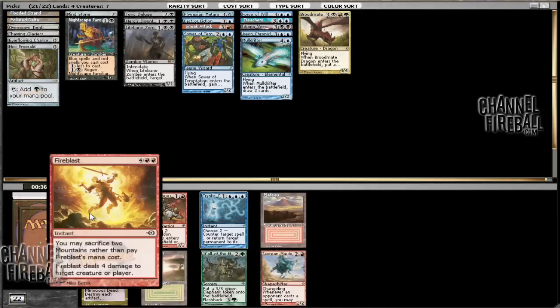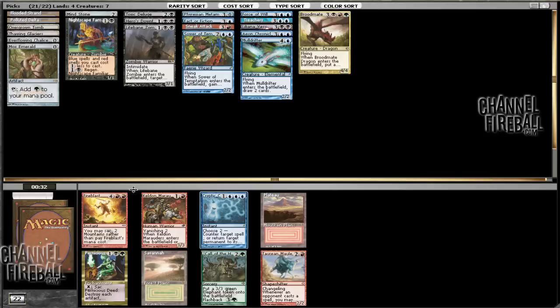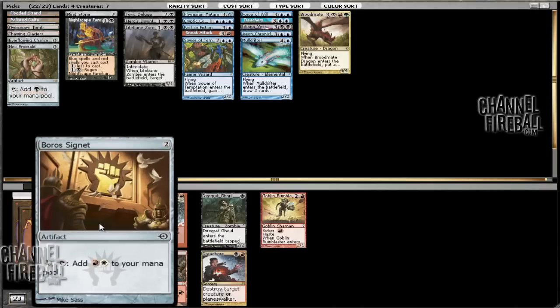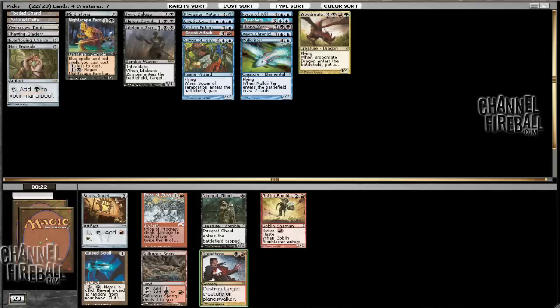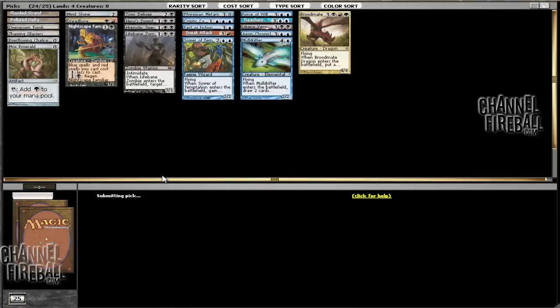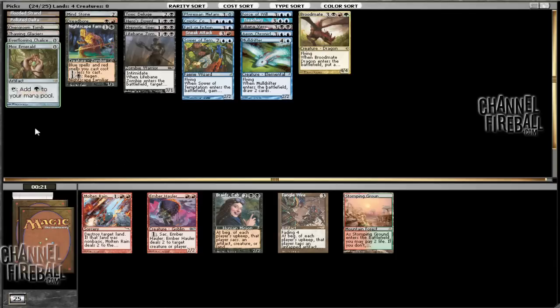I guess we can take Cryptic Command — the old Cryptic Command. Savannah is also here. Between Polluted Delta and Flooded Strand we have blue overlap, and there are two duals in a pack — that's crazy. But Cryptic Command is pretty sweet. We'll just take a Boros Signet now and take Dread Bore as a sideboard card. Boros Signet is double off-color. I like picking up Dread Bore. Then we have Agony Warp versus Hypnotic Specter. I feel like we should be safe taking the Specter here. And Tangle Wire or Stomping Ground — Braids could be cool. Actually, no — I don't think Braids is going to be cool at all. I'm just going to take Stomping Ground.